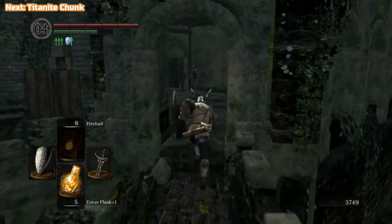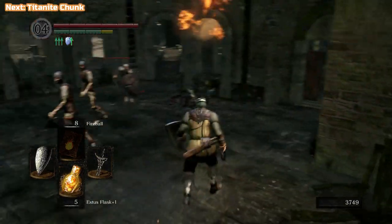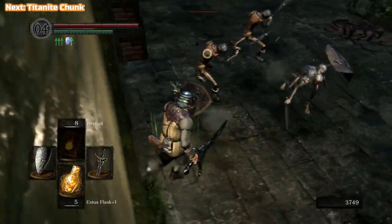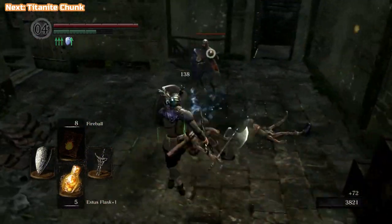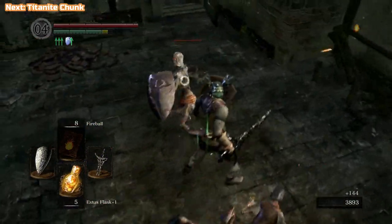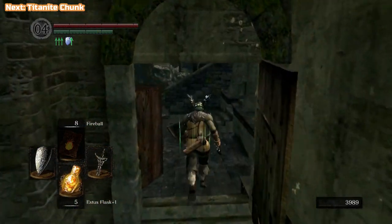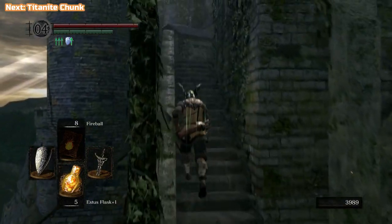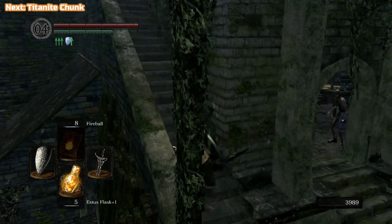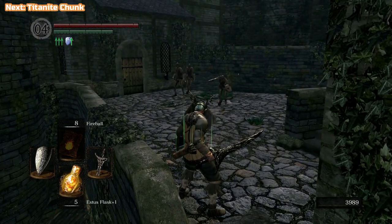Before we move on to the first boss fight of this video, we're going to be fighting the Capra Demon first, and then eventually moving on to the Depths. But first we're going to take care of an old friend — there was a Black Knight protecting the Blue Tear Stone Ring. I'm looking at my shield there, that's the Grass Crest Shield.